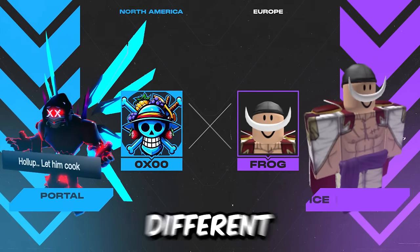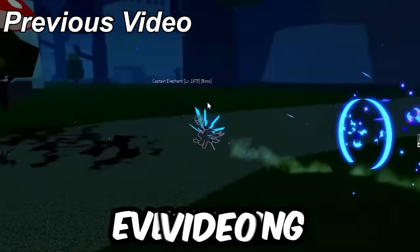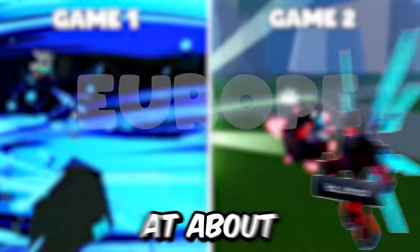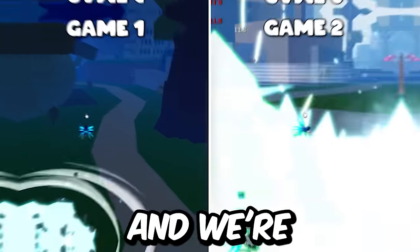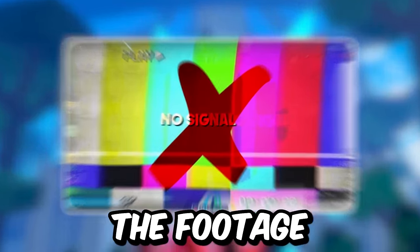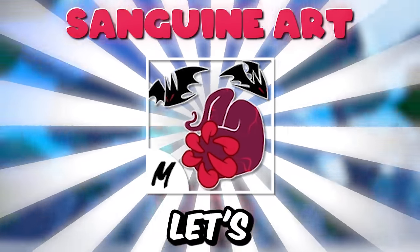Now let's get into some PvP. We're trying something a bit different - a best of 5, kind of like the Kitsune video, but this time Frog is going his ice build. First two rounds are on Frog's server, sitting at about 250 millisecond ping with some FPS delays. We did a few rounds with God Human and lost the footage, so we're going with Sanguine. Wish me luck.